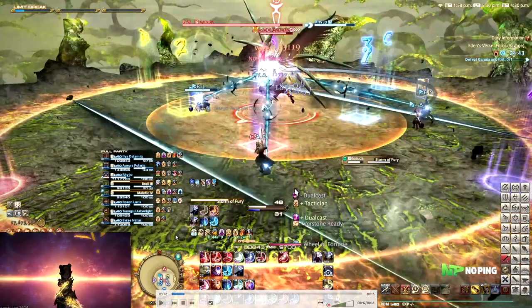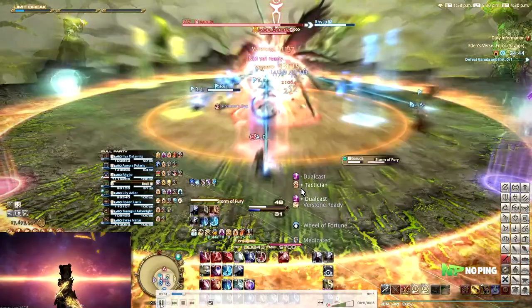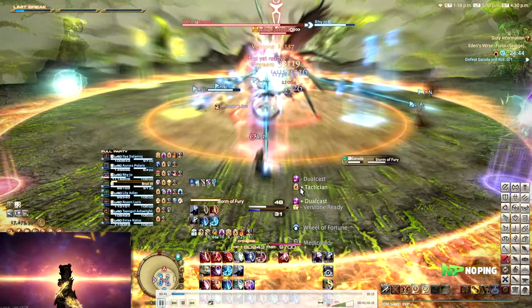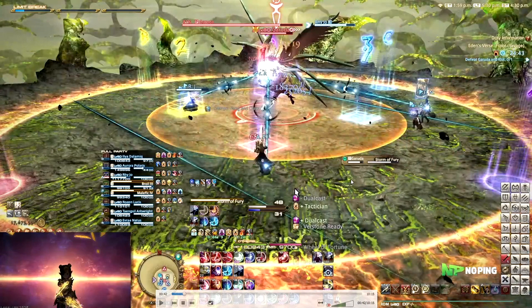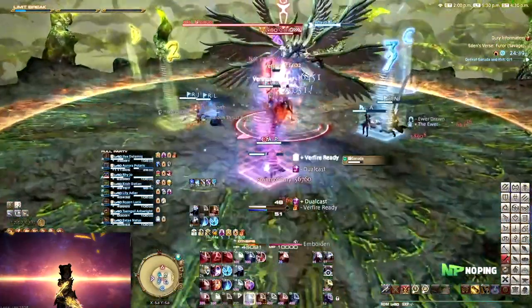The first thing that's going to happen is Storm of Fury, which is an AoE around her as well as her tethering all four of the DPS. What is very important here is that you do not have these tethers cut by these line AoEs, because if you step over this line AoE this attack will cut the tether. Make sure that your tethers do not get cut - stand in your four corners and then the AoE resolves.